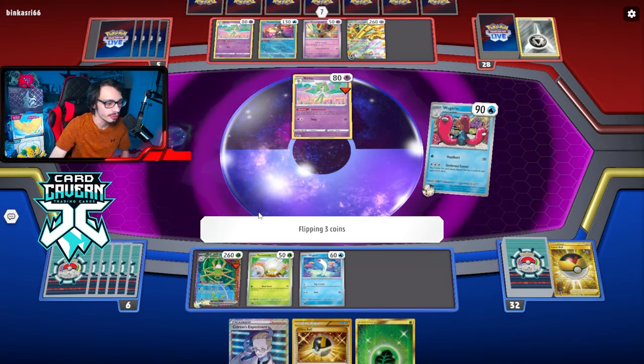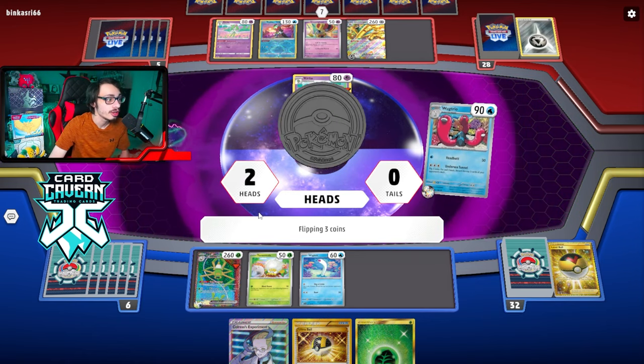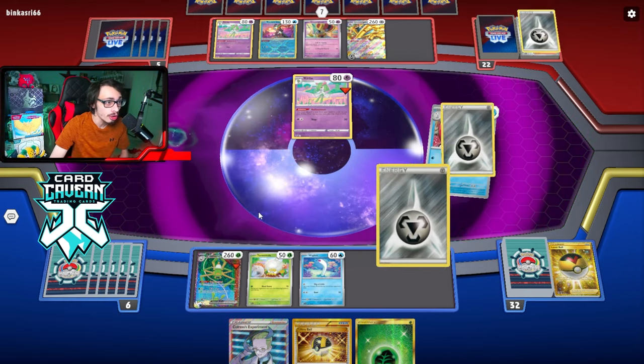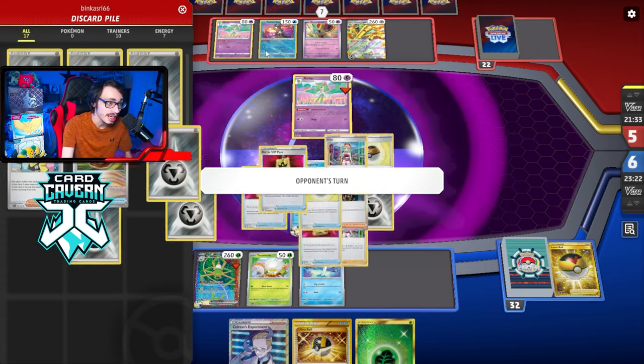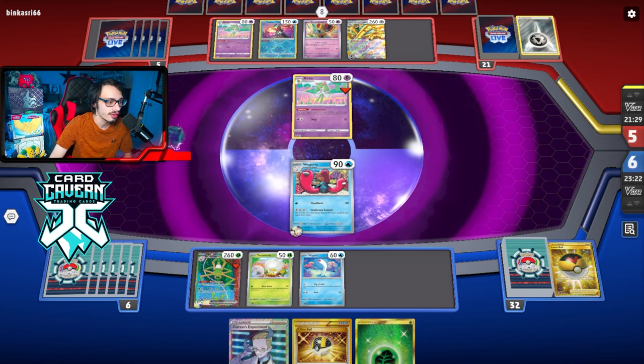Bring in the Curlia. Level ball for another Wiglet. Undersea Tunnel — I want to find a Research before, I'd love to find a Research. Anyway, let's mill. How many heads we flipping? Two off the bat — not bad. Let's see some switches go bye-bye. Nope — a ton of energy goes bye-bye, and an Iono. I would prefer to get Iono in this scenario. See if they can find a Switch here.